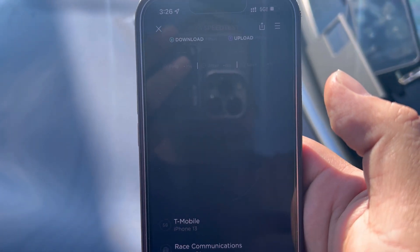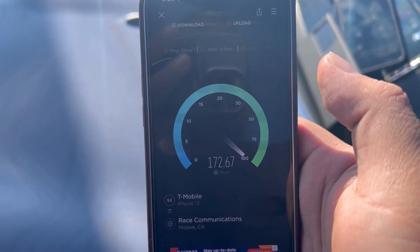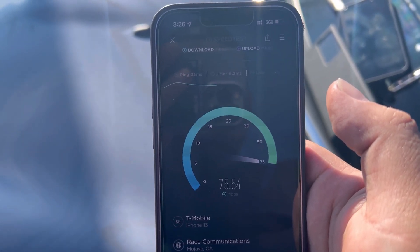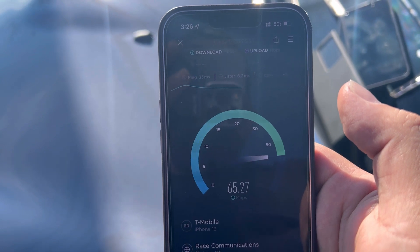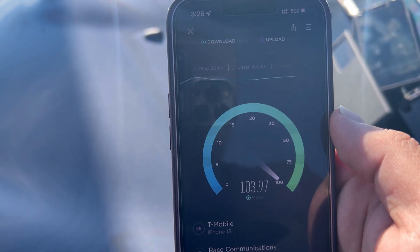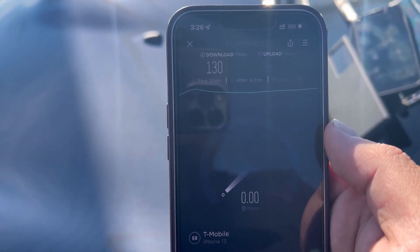T-Mobile Ultra Capacity — 33 ping, 6.2 jitter. Ultra Capacity is not looking that hot. 130 down.